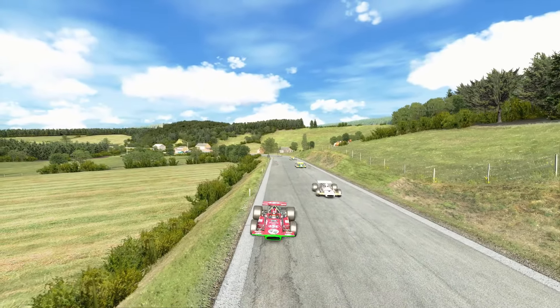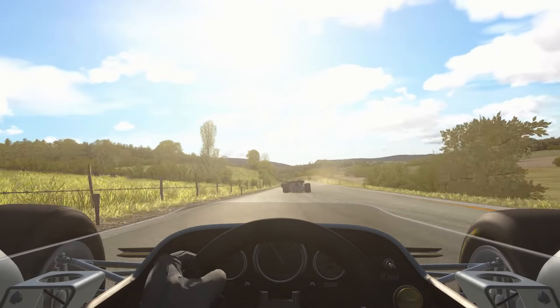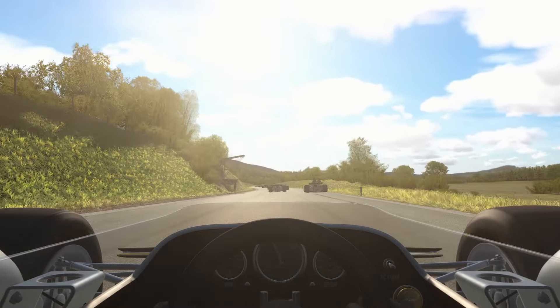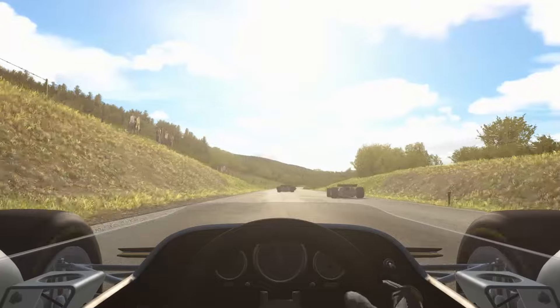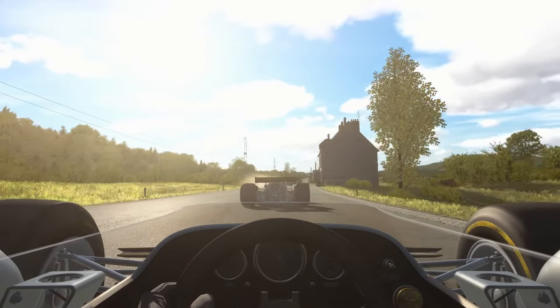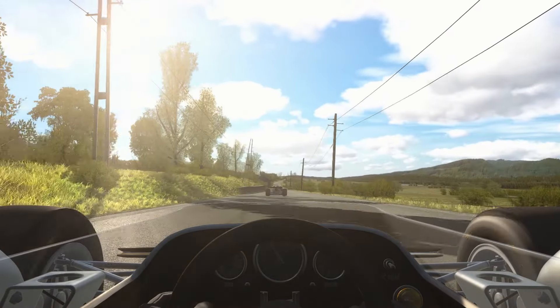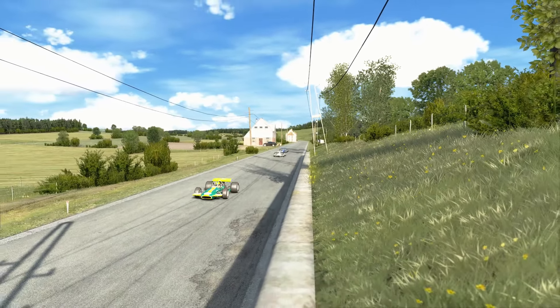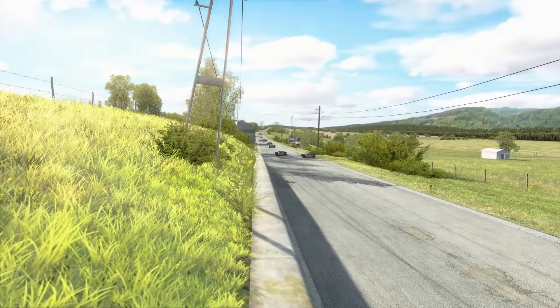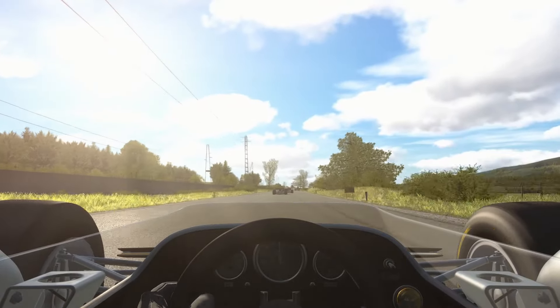Speaking of the car, this mod from Racism Studios is fantastic. It may only have 450 brake horsepower, but it absolutely packs a punch, and of course lacks almost all of the modern aerodynamic bells and whistles. The model itself is beautifully realised and comes in two variations. You can have an absolutely awesome time ripping through classic tracks in this car — it shines most in high-speed sections like this.